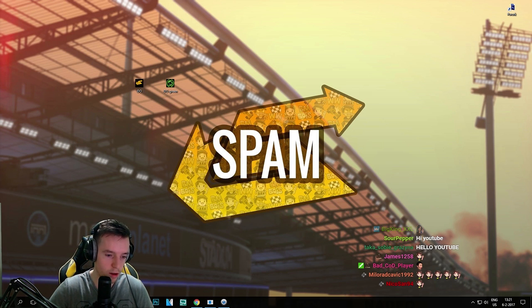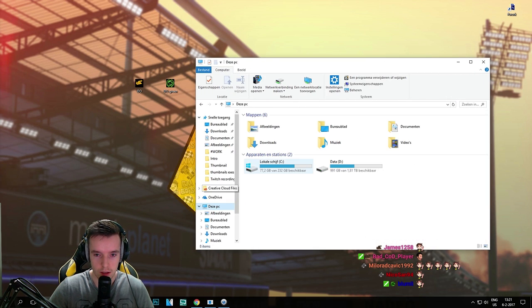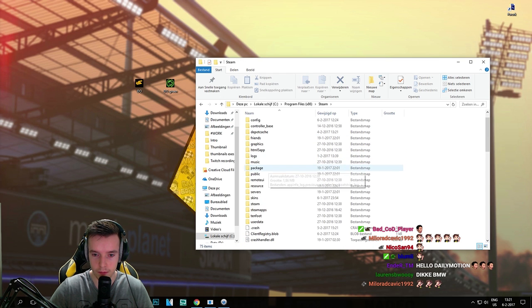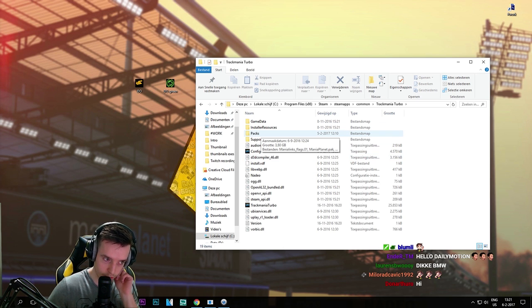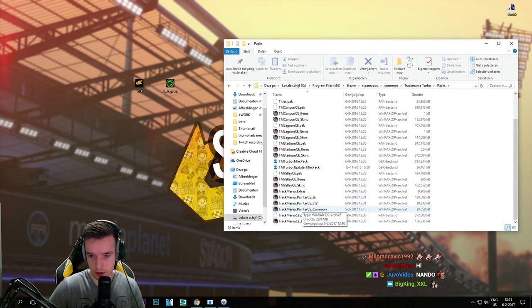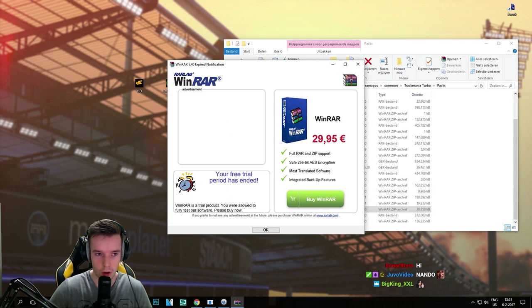Go into your Program Files and locate where you have installed Trackmania Turbo. For me it's in Steam > Common > Trackmania Turbo. Once you're in the Turbo folder, you want to go to Packs, and you'll see a zip file called 'trackmania painter ce_common'.